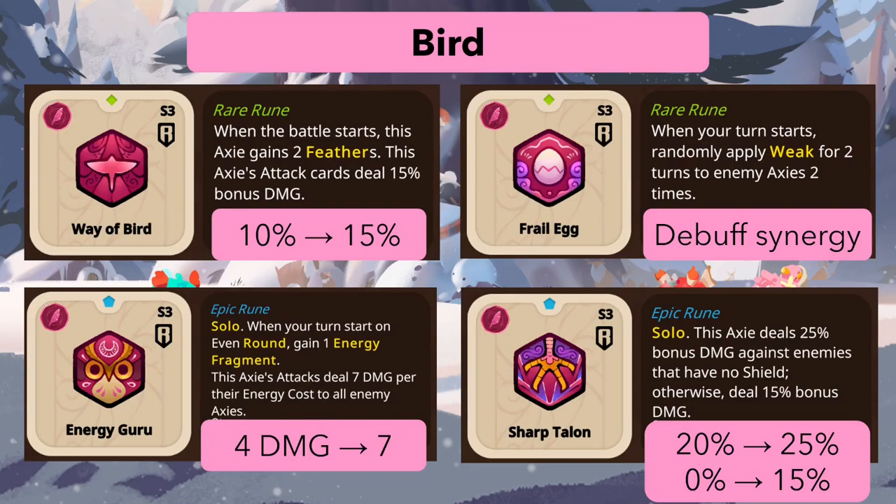For birds, Way of Bird goes from 10 percent to 15 percent, a small buff. Frail Egg is kind of a new rune — when your turn starts, randomly apply weak for two turns to enemy axes two times. Based on the wording, it could hit the same axie twice for four turns of weak instead of two different axes. It has some debuff synergy but I don't think it's strong enough on its own.